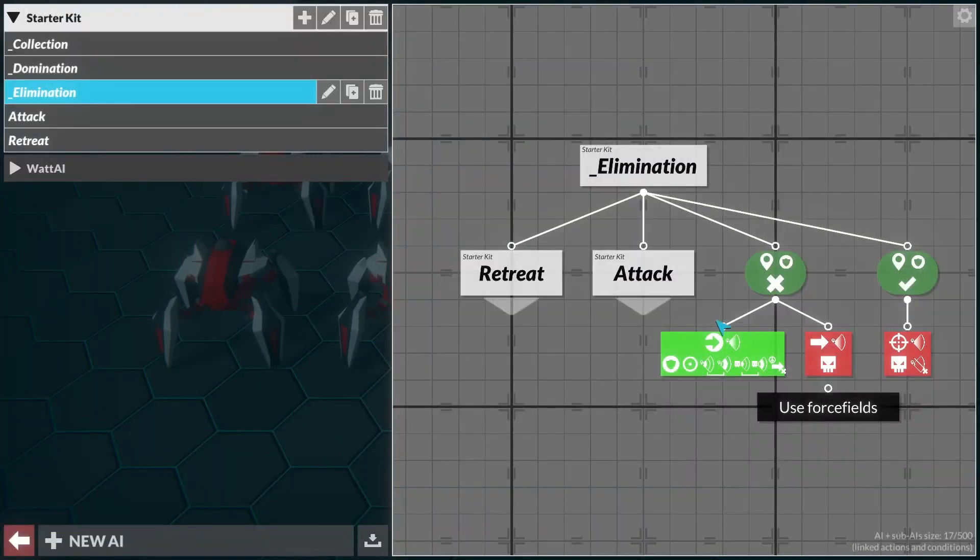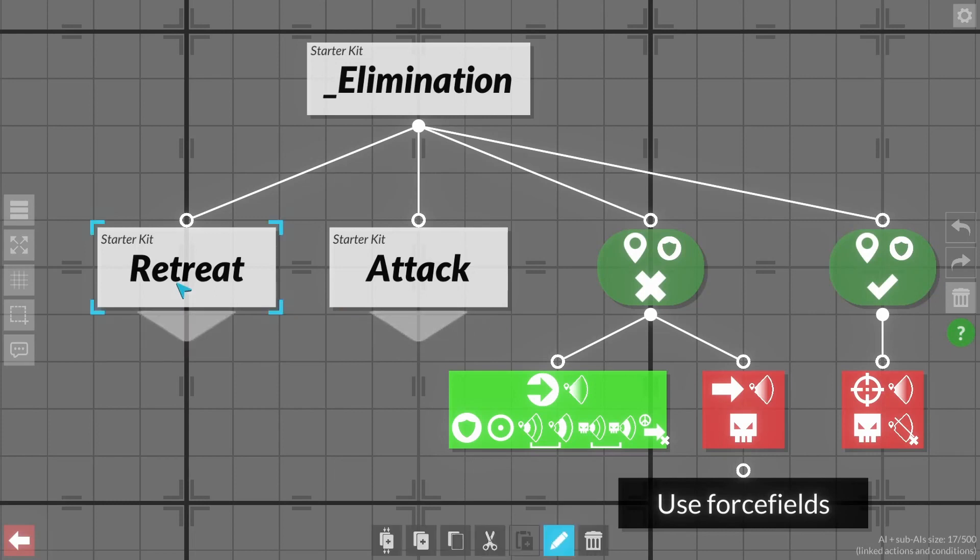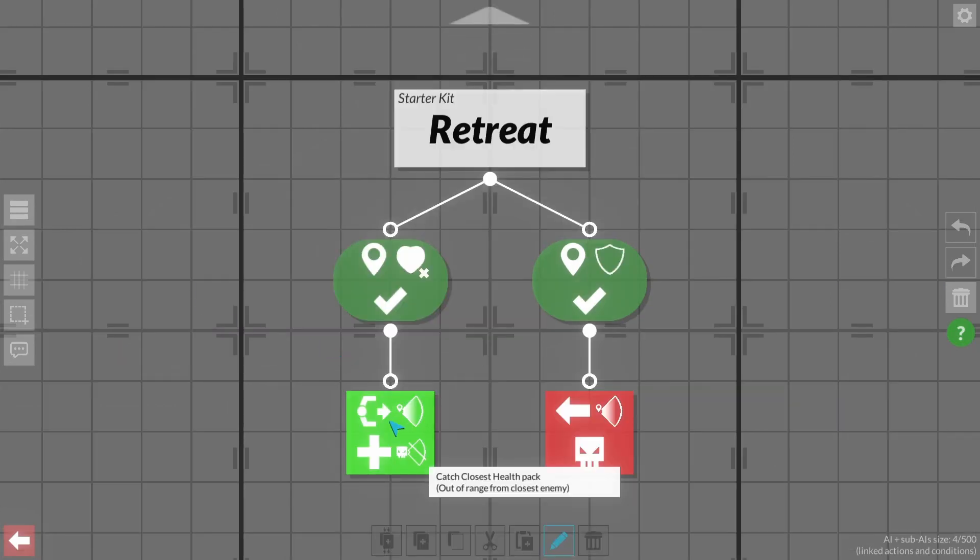So how do you program your AI in Gladiabots? It uses a visual programming style that reminds me very much of the behavior tree style of computer decision-making, which is popular in game AI. More importantly, it's human readable, which means there's less chance of errors creeping in as you're programming. Because it's visual programming, no actual coding knowledge is needed — however, you still do need to be able to think like a programmer in order to get the bots to do what you want.